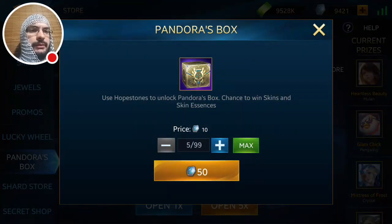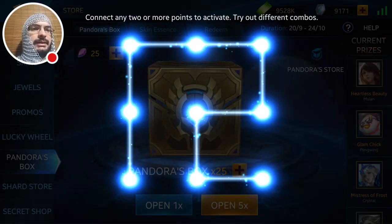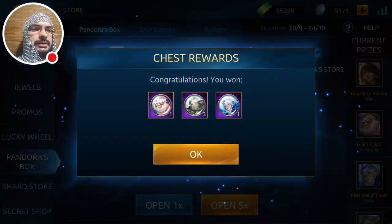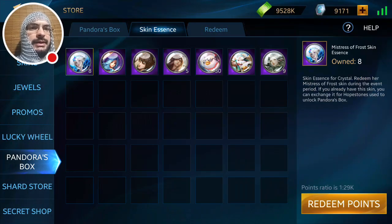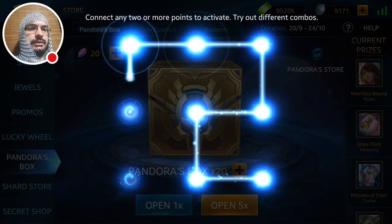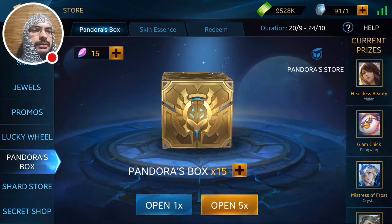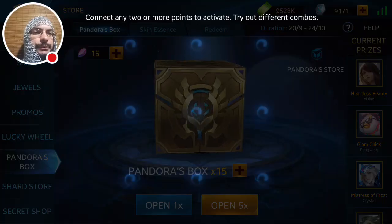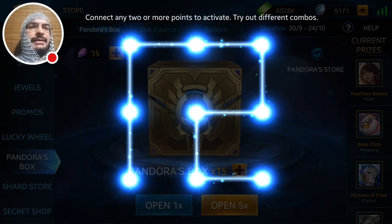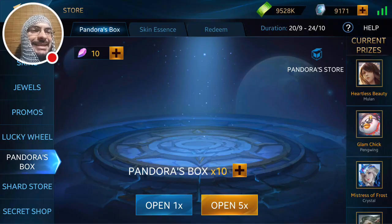Okay, next box — come on, Penguin skin! We got an essence for it. Checking skin essences: I'm at 30 and need 10 more. I would have needed a lot less if I hadn't sold two back — if I'd re-earned those two I'd only need like four right now. But instead I need eight. Mistakes can be costly — or as Kevion would say, mistakes were made.